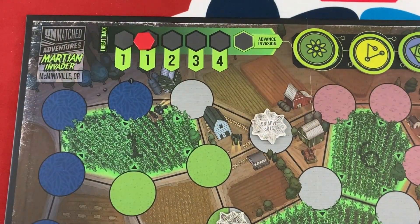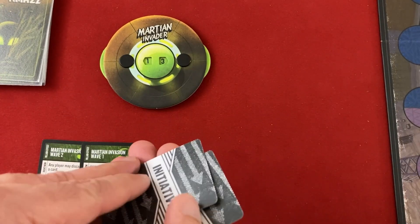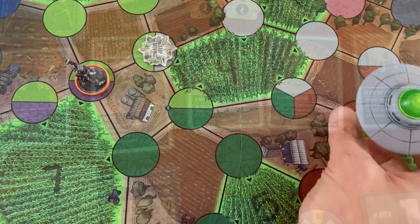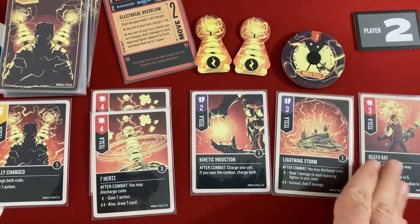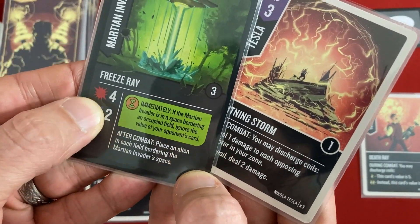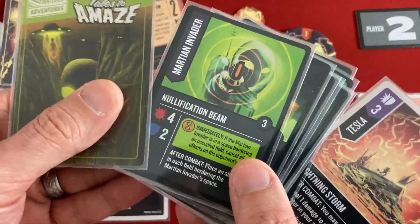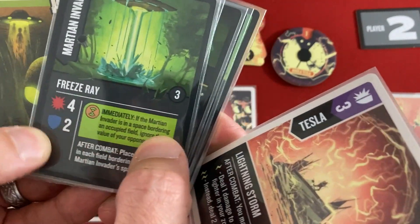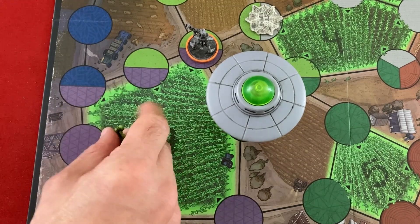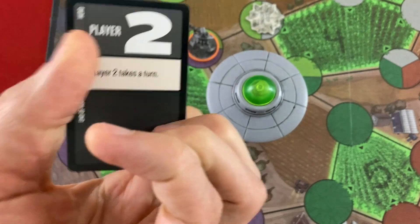The invasion wave only advances a single space — that's good. Tesla discards Kinetic Induction. The Martian charges at him — Tesla's highest defense is three, so he uses that. The attack is four, but one of the invasion token effects isn't active. Tesla takes one damage, barely alive. Now he knows exactly what the last Martian card is — the zero. Death Ray discharging both coils makes it a seven versus zero — the Martian takes seven damage and drops to five life.